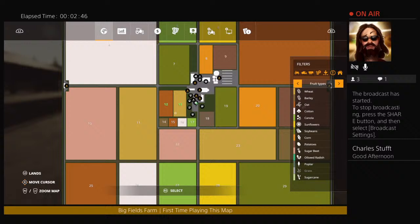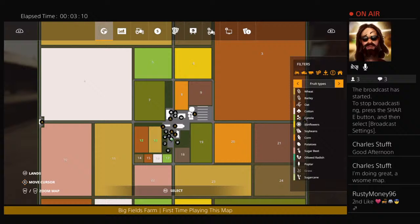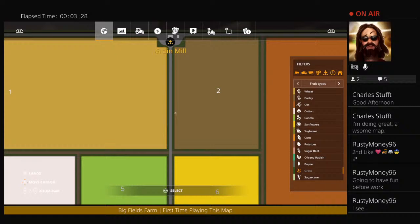Welcome to the stream. So far it seems like it's an awesome map. I'm pretty interested to see what's going to happen here. We're checking out the new map, Big Fields Farm — it was a rather small download, actually, and I think that's because most of the map is fields. We've got Railroad Silos — I think there were at least two Railroad Silos in the description. And two mills.